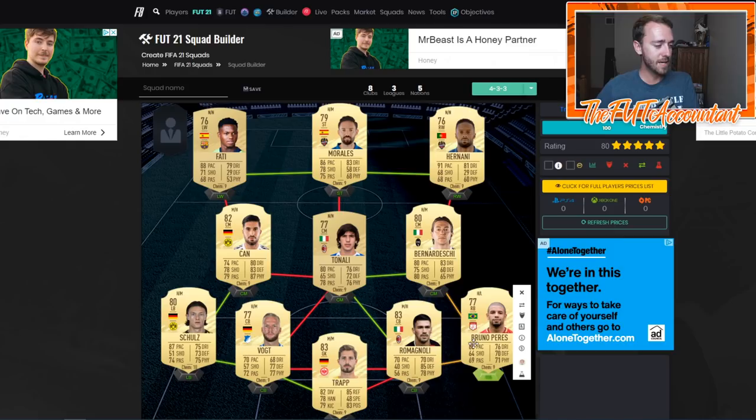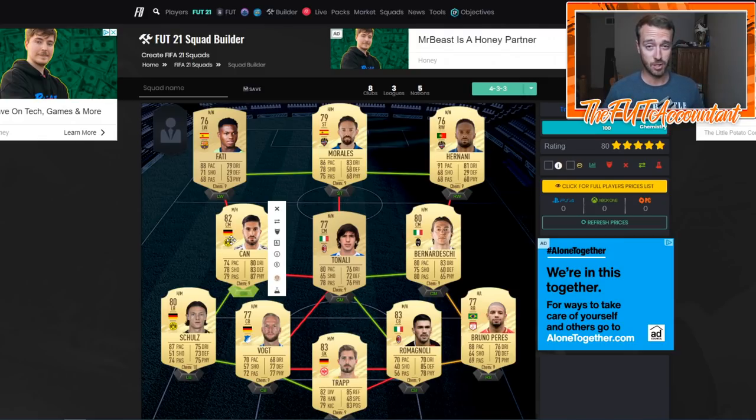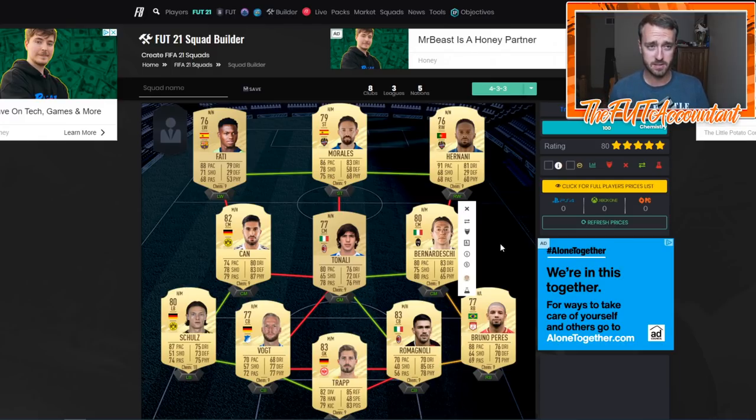Bruno Perez is a solid right back. There's Nico Schultz, and Emre Can is a card we haven't talked about yet but he's going to be overpowered - probably around 20,000 coins, much like the Rende situation. That's a really good 82-rated card and a lot of people will want to build their teams with him. There's a nice triangle with Can, Schultz, and Bernardeschi. Bernardeschi's position changed to CAM this year. Serie A is a bit thin in some areas, but La Liga and Bundesliga back lines for a starter team look fantastic.